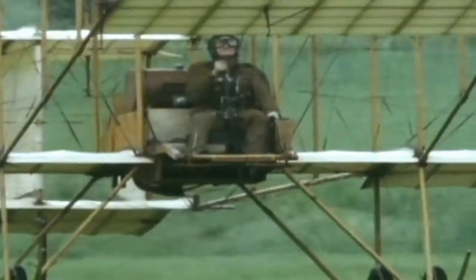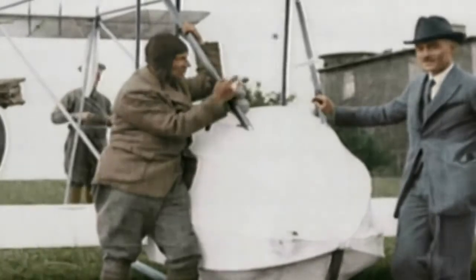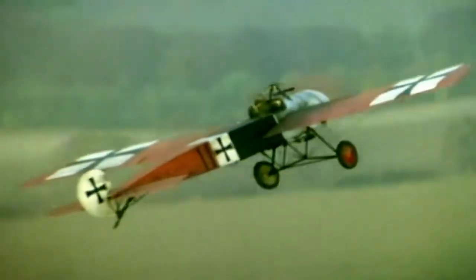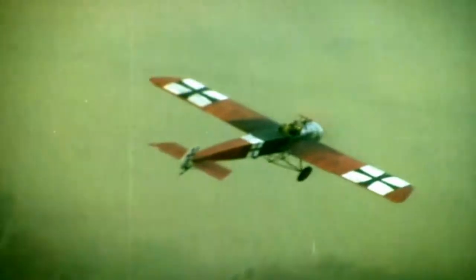When World War One began, manned flight was only 11 years old. Aircraft were rickety and unreliable, used only for observation, and their crews used hand-held pistols or machine guns to drive off the enemy. But then a Dutch engineer named Anthony Fokker, working for the Germans, found a way of interrupting the fire of a machine gun so it could fire forward through the propeller. His Eindecker, or single-winger, became the world's first specialised fighter and for six months ruled supreme over the Western Front.